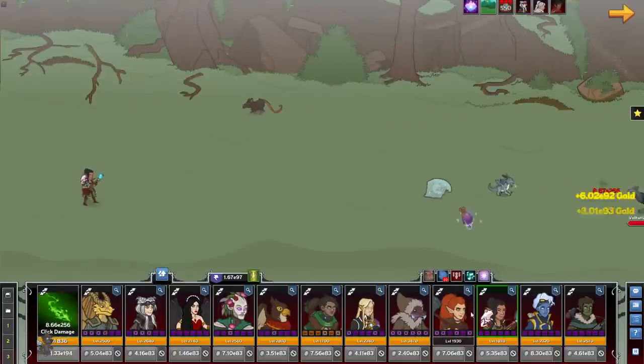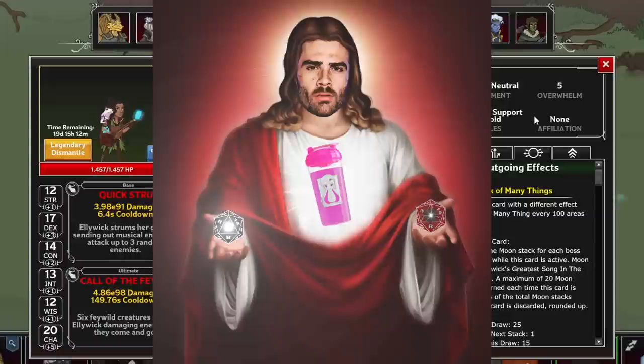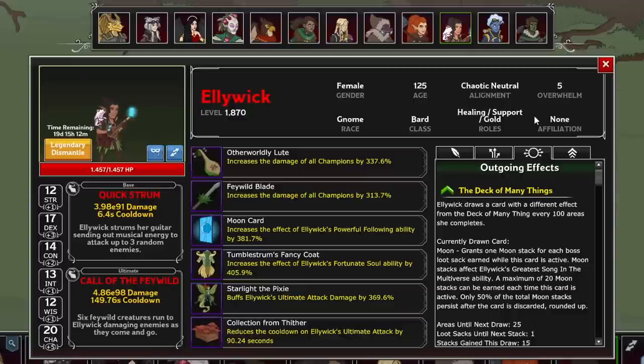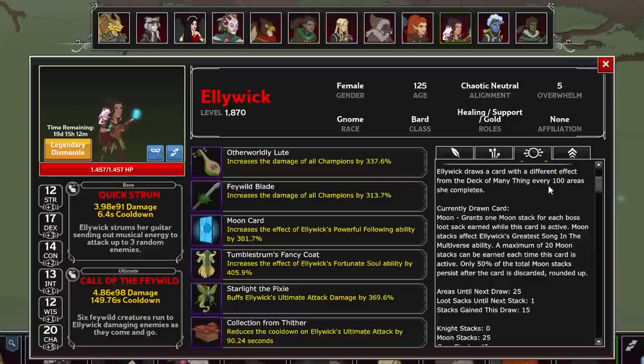Now we're onto Eliwig, the Chaotic Neutral Gnome Bard, who serves the roles of healing, support, and gold find. Her entire kit requires you to pray to RNG Jesus, as she draws a card from her Deck of Many Things. She aspires to be a Magic the Gathering card-pulling YouTuber — she draws a new card every 100 areas she is present for, and depending on which one she draws, it will affect how she buffs the party. We'll go over her base formation abilities first, then explain the cards linked to those abilities.